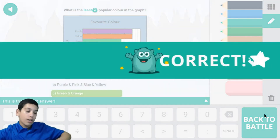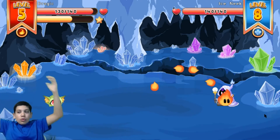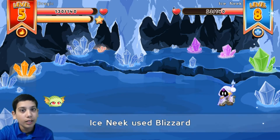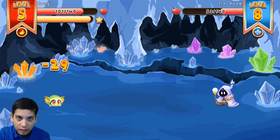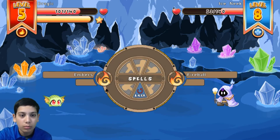The least popular colors are orange and green, so click C. I burned it alive and it did 7 damage, so the guy should be dead on my next hit. Let me click attack — I need to deal more damage. Oh, that explains it.